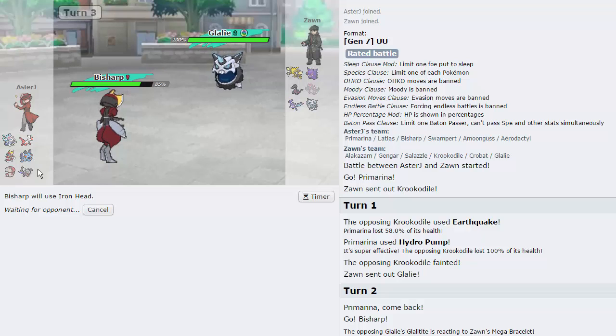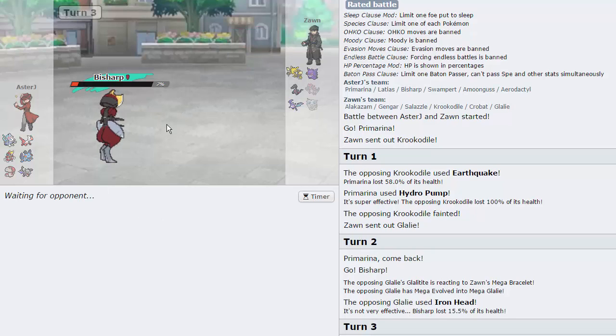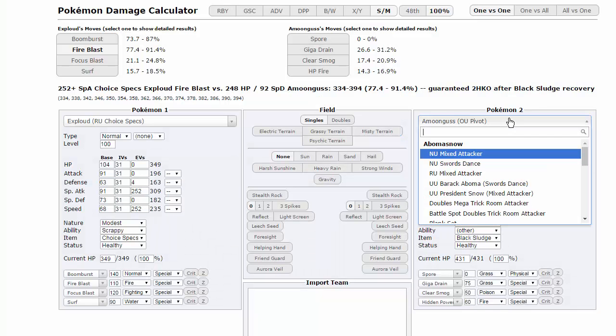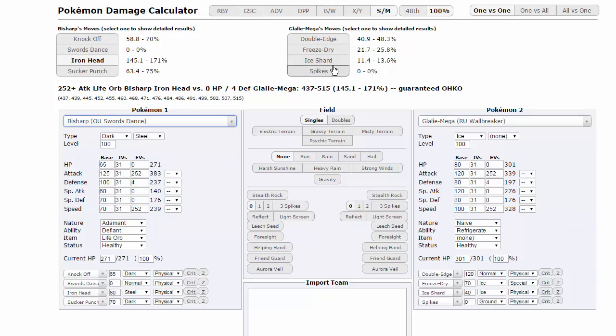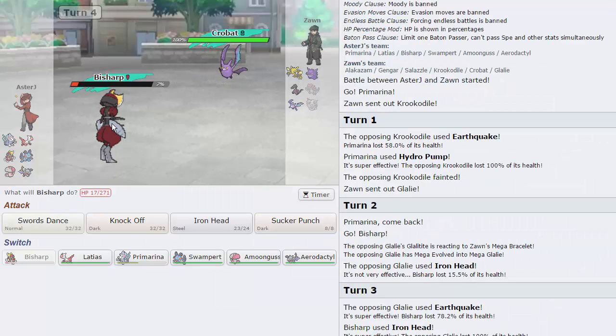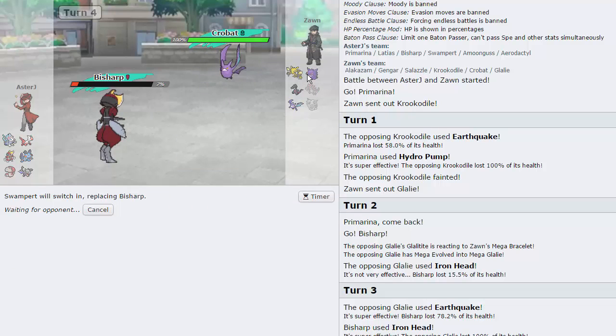He clearly doesn't have Freeze Dry, meaning Swampert comes in, sets up Rocks, and then Aerodactyl wins. Bisharp just lived a super-effective base-100 attack! Let's check the calc — Earthquake does a maximum of 90 but he did 78, which is a min roll. So I lived on a min roll. I'll switch out into Swampert and keep my Sucker Punch for the other three Pokemon.